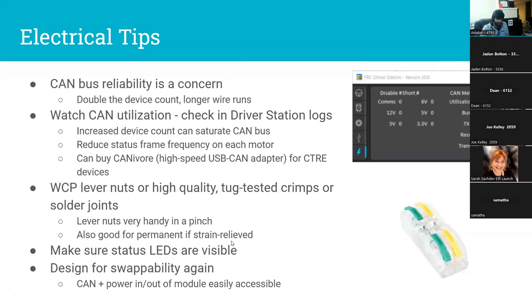Same deal as mechanical — design for swappability and practice it. You should have a very easy disconnect for CAN, steering motor power, and drive motor power — those should be clearly labeled, and you should be able to do a full mechanical and electrical swap in eight minutes. On the software side: because there are so many devices on the CAN bus, teams are running into saturation issues and getting very laggy controls. You can see CAN utilization percent in Driver Station — if it's going over 80–90%, you might start seeing problems.